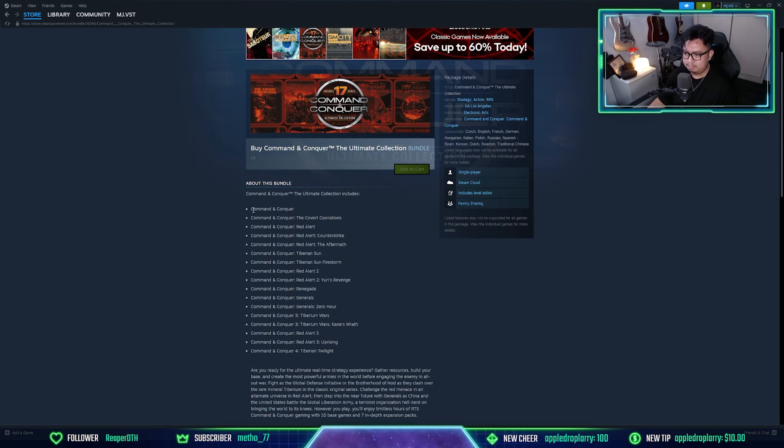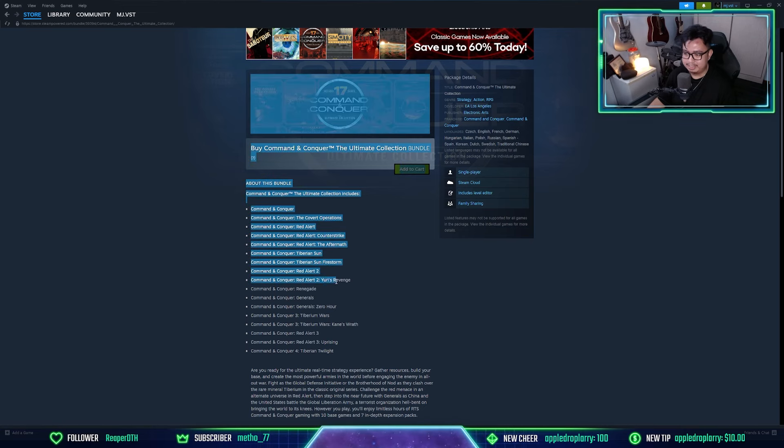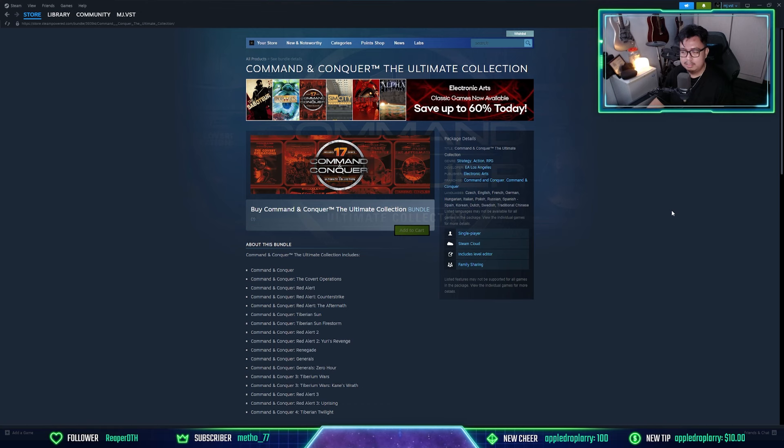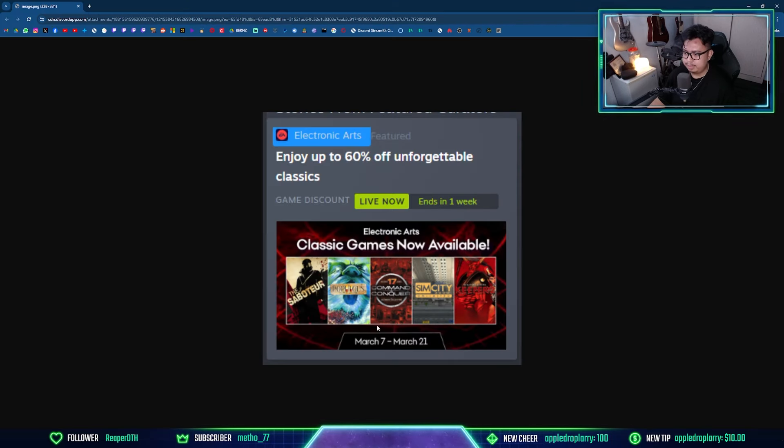Click in and you'll find the Ultimate Collection available on Steam, which includes a bunch of different Command and Conquer games. I'm mainly going to focus on RA2 and Yuri's Revenge. It is also on sale — currently on sale for a week, from March 7th to March 21st. You can enjoy up to 60% off all of the classics including the Ultimate Collection, so get it now before you have to pay full price.